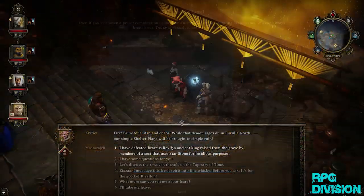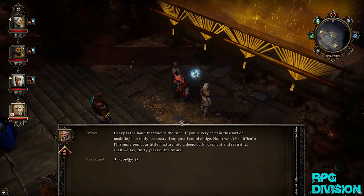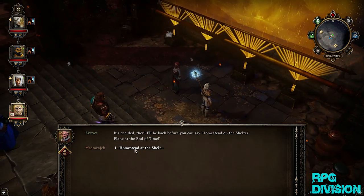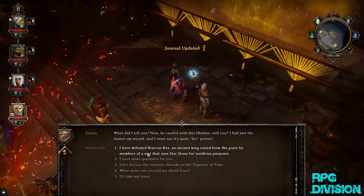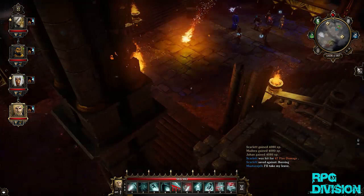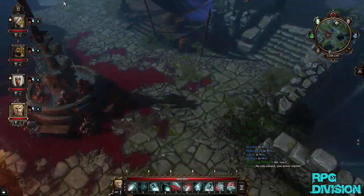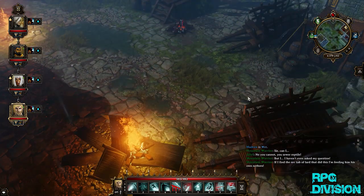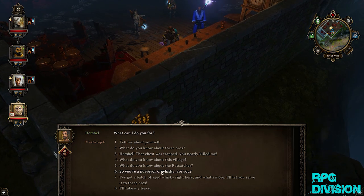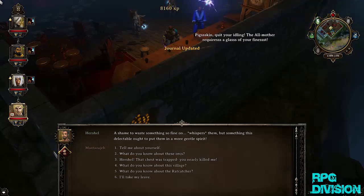Now you go to End of Time. I'm going to skip the conversation. And it is done. Now we gotta get the whiskey to Herschel in the Orc Tavern. Here he is, and there we go.